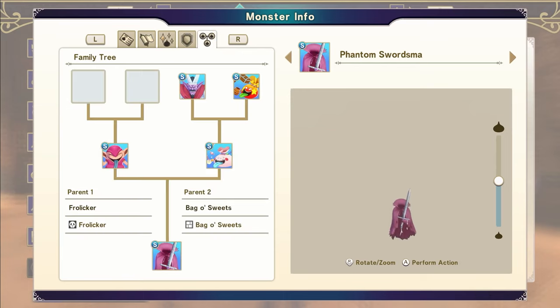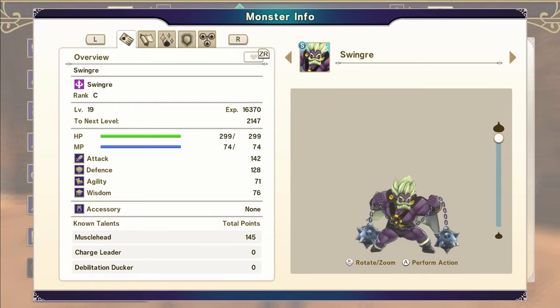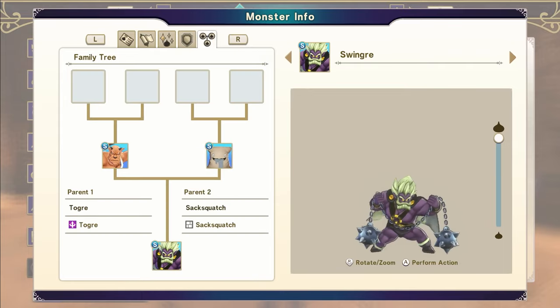Slime's Bane is always good, and we made it with a Frolicker and a Bag of Sweets, which I had on the Reserves team last time. We got a Swinger, which is basically the same as one of our monster friends back at Diabolic Hall. Not much to report with him — he's not quite maxed out with Skiltree. Probably not going to use him, to be honest, but I just wanted to make him anyway.